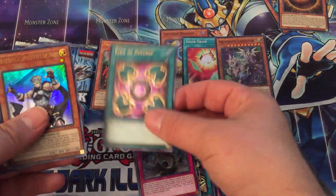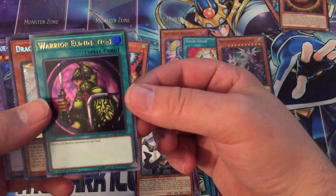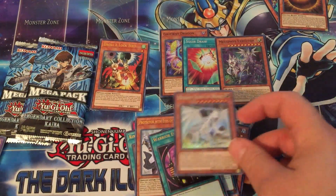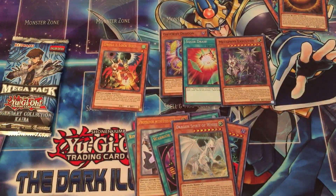We have a Castle of Dragon Souls, Ring of Defense — pretty underwhelming card — Direct Destruction, and a Warrior Elimination as an Ultra. Dragon Spirit of White and a Blue Eyes Ultimate Dragon! Spirit Dragon looks really nice in Secret Rare. I remember when the Blue Eyes stuff first came out, I pulled a bunch of it and ended up trading it for a playset of Forbidden Chalices — those things were like $40-$50 at one point, so it's kind of crazy.